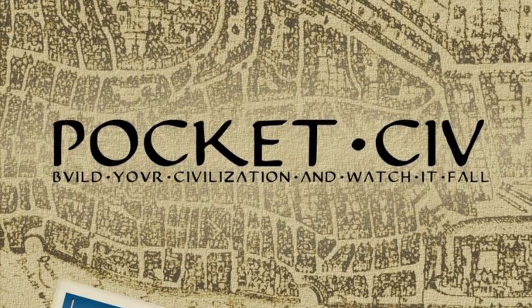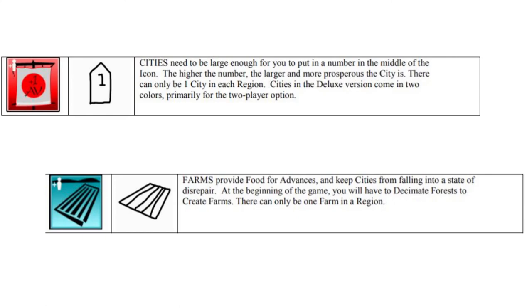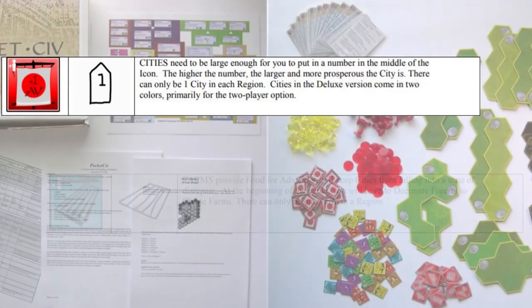However, throughout my playthroughs I noticed some strategies that helped me survive a bit better. The first was to try to acquire the agriculture advancement as soon as possible. The agriculture advancement allows you to construct farms without needing to demolish a forest, and it helped me survive a bit more before getting utterly destroyed. That was the main strategy I used, alongside building as many cities as fast as possible to get more tribes and advancements. But seriously, Pocket Civ is really unforgiving, and I didn't fare too well.